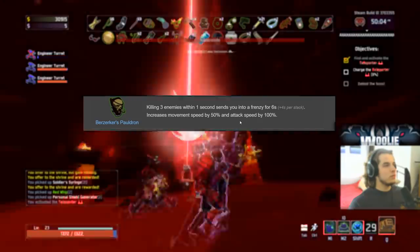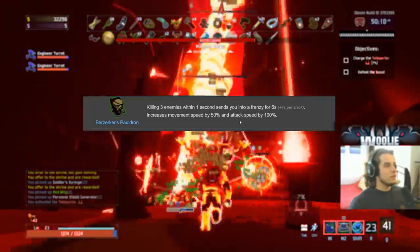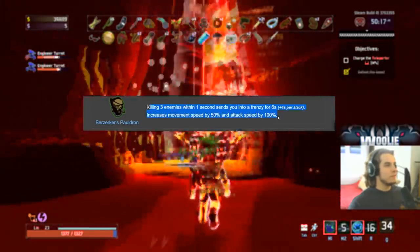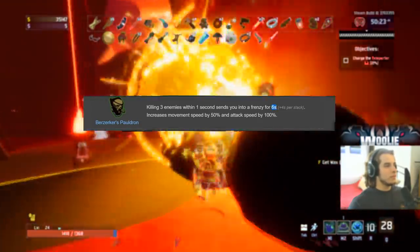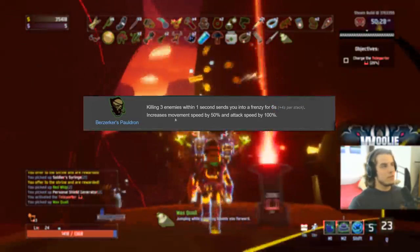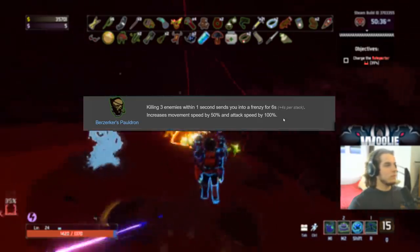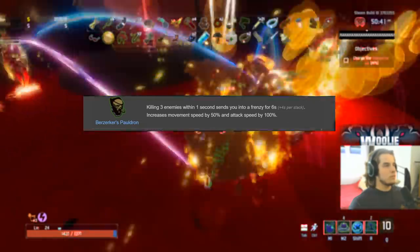Berserker's Pauldron gets a B-plus on everybody except the Artificer, who gets a D — anything with attack speed isn't good on Artificer. B-plus on everyone else because you can pretty much keep this up. Unlike Predatory Instincts which falls off quickly, this buff lasts for six seconds flat, then four seconds per additional stack. It gives 50% movement speed and 100% attack speed after killing enemies near a boss — very good item.